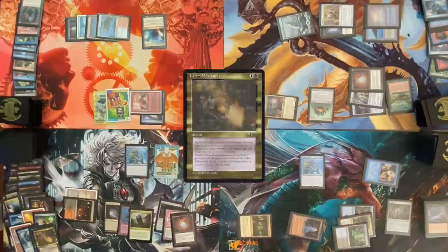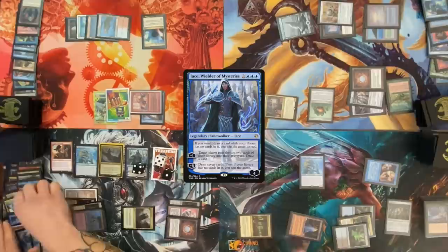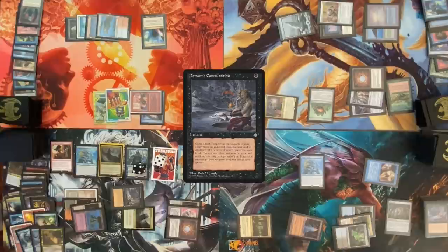Go to my draw — Dockside Extortionist, ten treasures. Four mana here for Kess. Dissonant Mage. Sacrifice four treasures and cast a Jace, Wielder of Mystery. Using Kess's ability to cast a Demonic Consultation from my graveyard. Sacrifice a treasure. Name Emrakul, exit my whole library. And then I will plus Jace. Maybe this was more of a consult deck — what's the best consult deck versus the best spells deck?